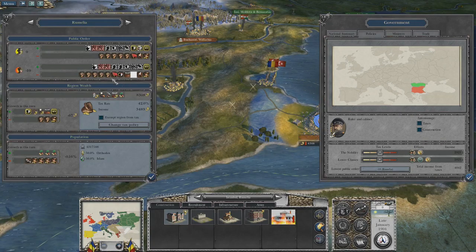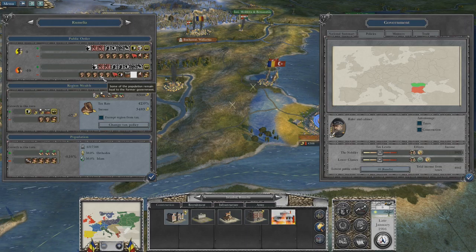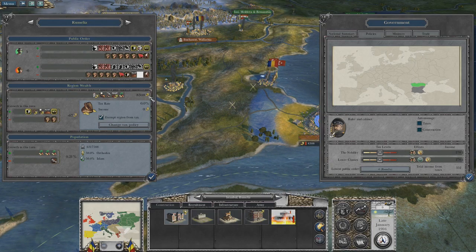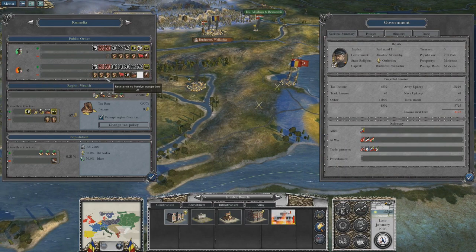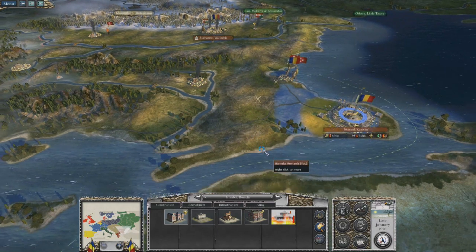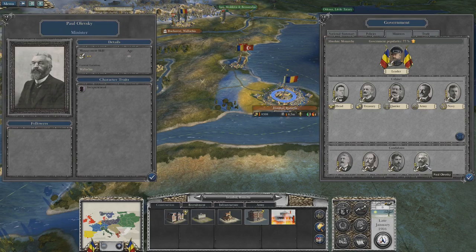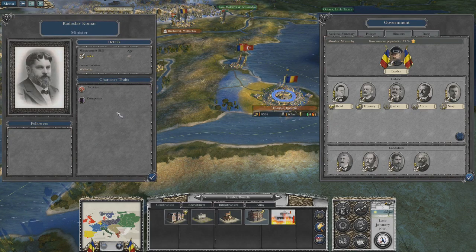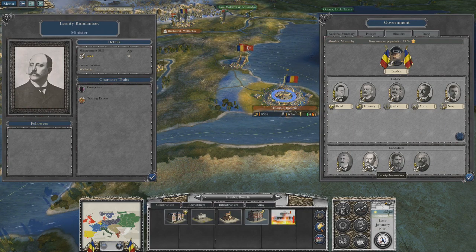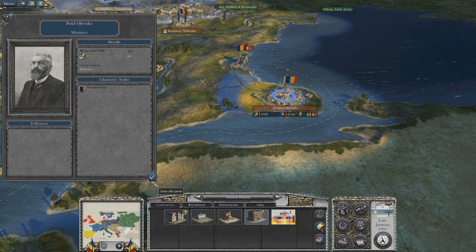We should be getting better at foreign occupancy resistance, which might help. I'm not making money anyway, so let's get rid of the resistance faster — I think that'll help me out. Let's look at ministers. We got some inexperienced dude, some tactician that's competent, about the same as this guy but older, and we have a trading expert. I really don't care to mess with those guys right now — I'm just gonna go through a couple of turns and see what happens.